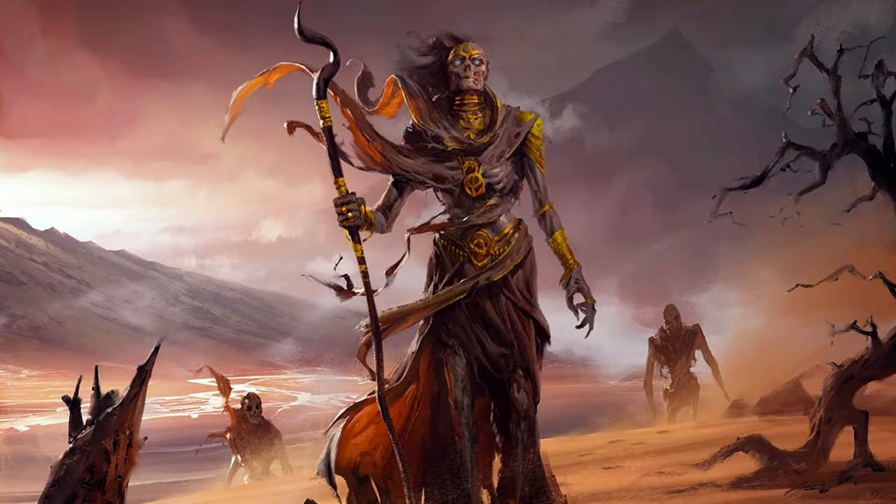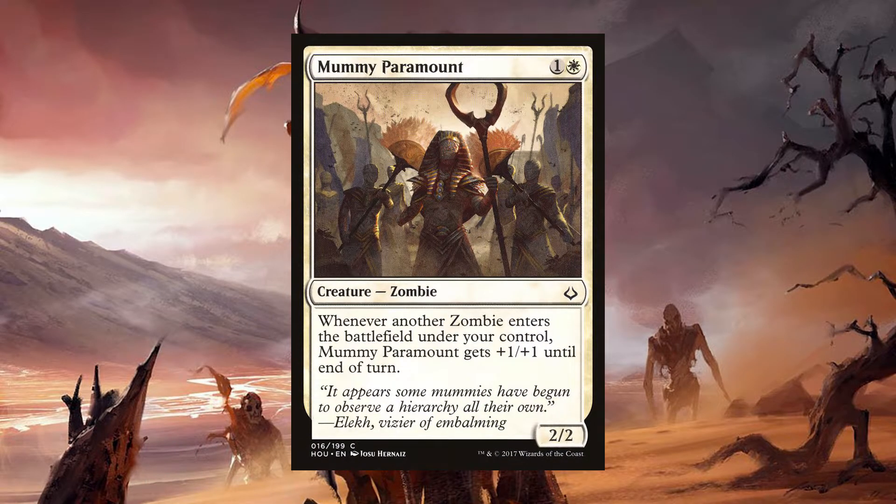Also in white, there are some white zombies from more recent Magic sets, such as Mummy Paramount. For one and a white, you get a 2/2 zombie that says whenever another zombie enters the battlefield under your control, Mummy Paramount gets +1/+1 until end of turn. This synergizes really well with Verena — you can swing with this and instantly make zombies with her ability to pump it up, often catching an opponent off guard with their blocks.